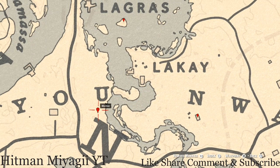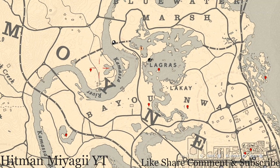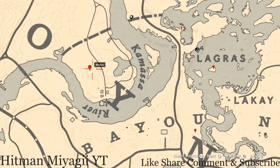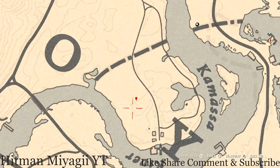Moving a little bit to the left, under the U of Bayou, you guys will get a heron egg — that's H-E-R-O-N. It's in a tree; shoot it down with a Varmint Rifle or bow using a small game arrow. If you want to come over here and cross the river or go all the way around, it's up to you.